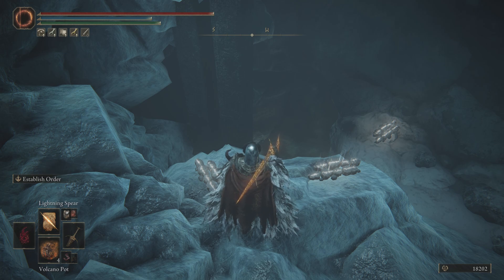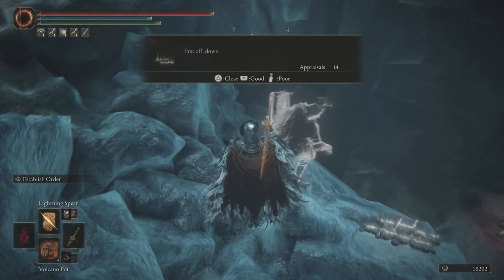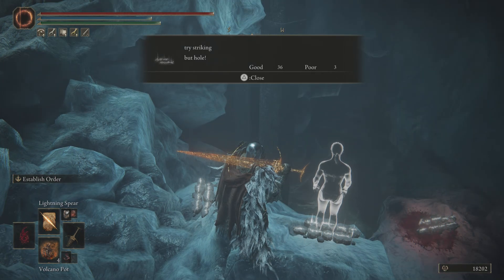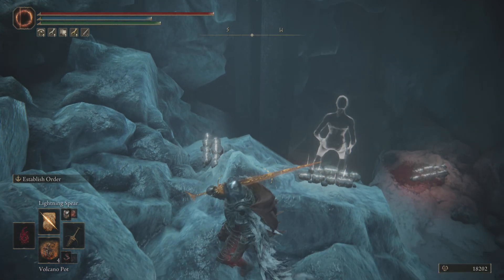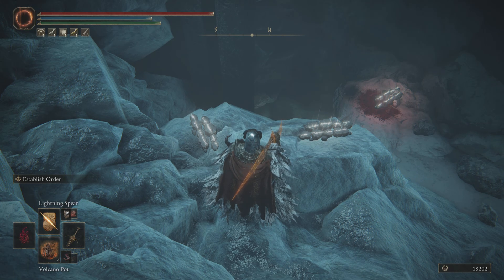NAT type 3 allowed me to be in the sort of situation you see on screen. I could see messages, I could read messages — things like 'try striking butthole' — I could put my own messages down. That kind of thing worked. But invasions — I've got my festering bloody finger on the bottom left there — I couldn't invade, no one invaded me, multiplayer didn't work, nothing was happening in that space.